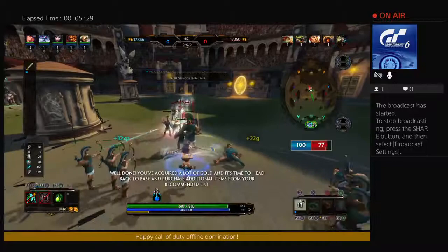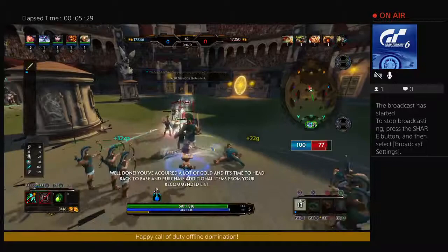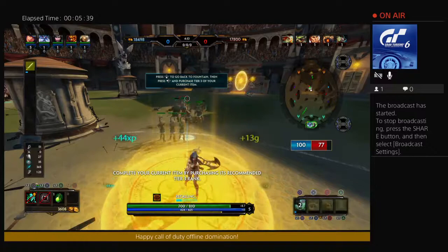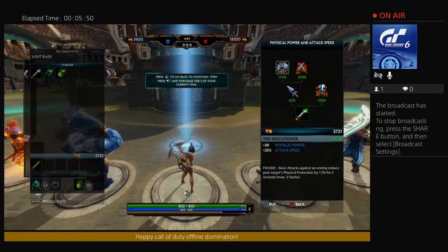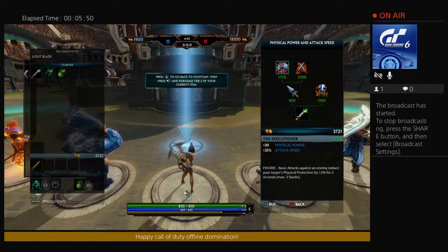You've acquired a lot of gold — it's time to head back to base and purchase additional items. From your recommended list, complete your current item by purchasing its recommended tier 3 rank. Congratulations, you are now level 5 and have access to your ultimate ability, which is very important for team fighting.